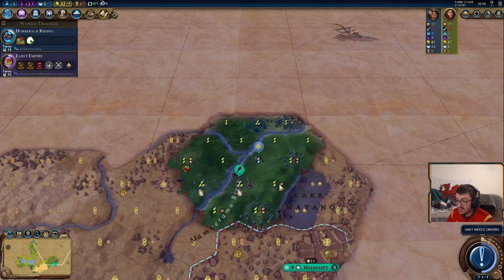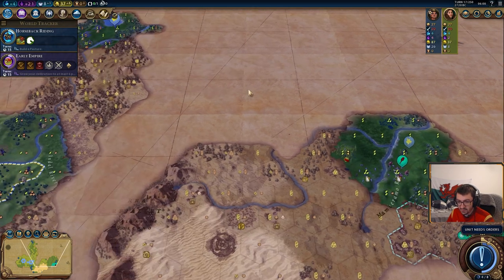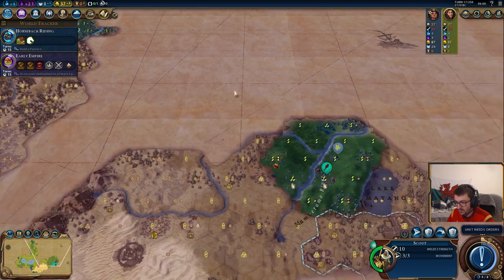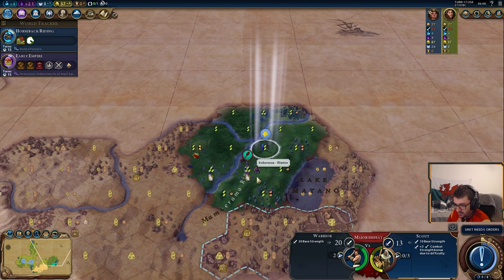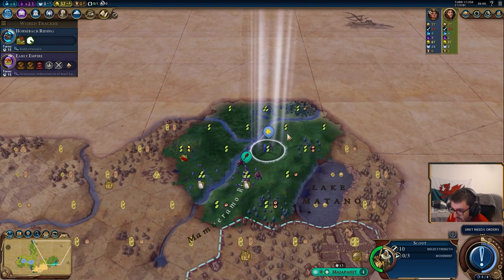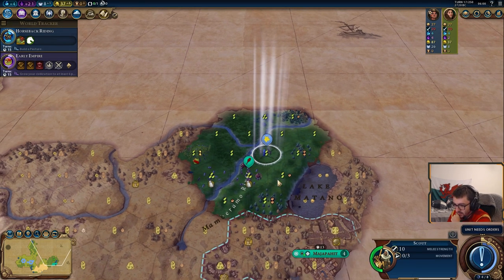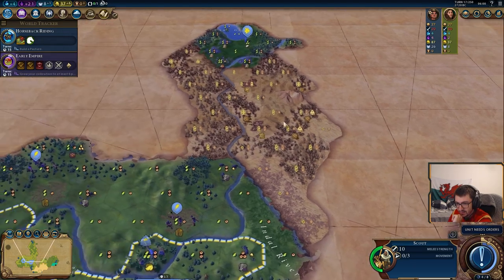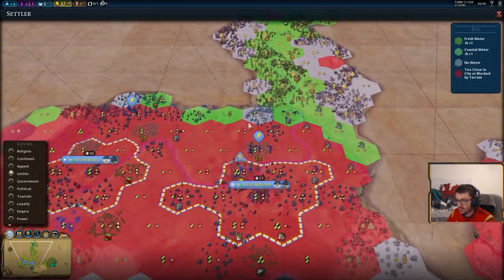Big mistake I just made there — I could have gone to this tile, but for some reason I took the other way around. When you're not at war with people, your scouts can move through their units. So I started here and could have gone 1, 2, 3 through his unit, but for some reason I decided to go over the hill first.